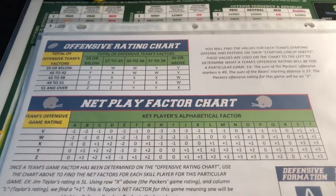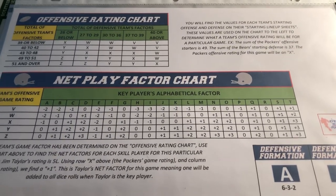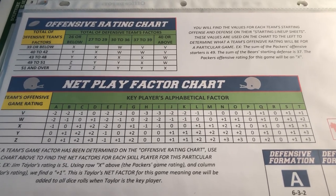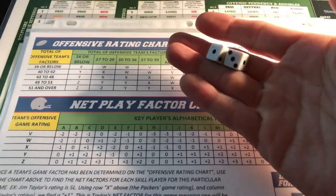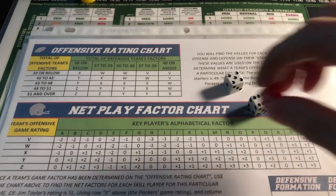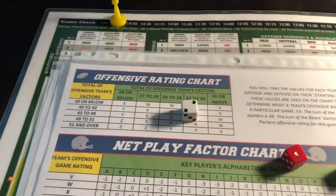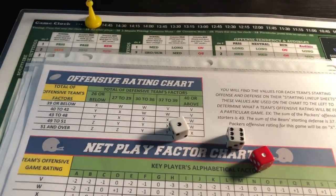Alright, here we go — Everyday Player Football. Going to do a quick video here, talk about the game, show you the setup, and maybe run through a series or two so we can see how everything plays out. It is played with dice — you're going to need two d6s of the same color, and then a third d6 of a different color for play calling. The two d6s are red, low to high.